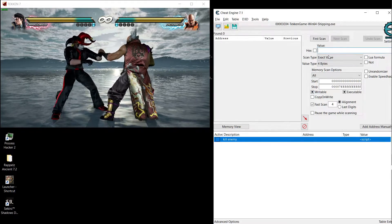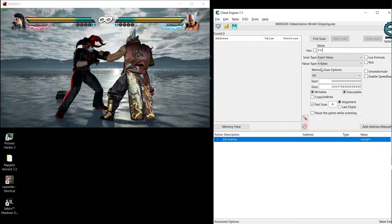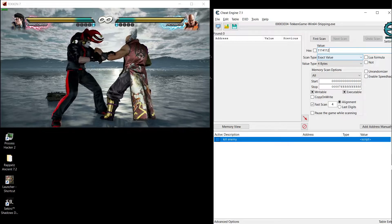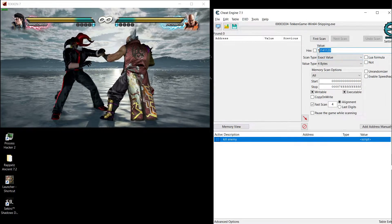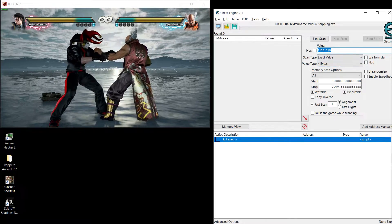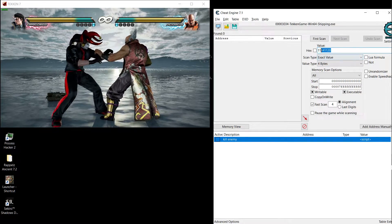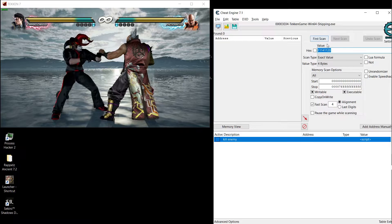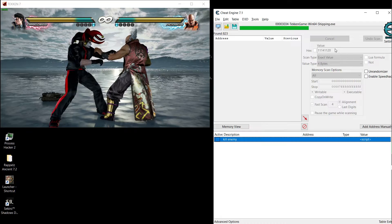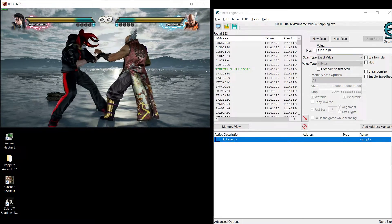Then go here: one, two, three — three ones, four, one, one, two, zero. This is the health value. I don't know why Tekken 7 calculates the health like that, but yeah, it's weird. I don't know why it's calculating like that.